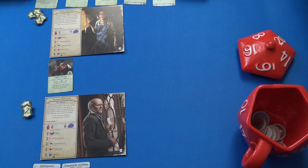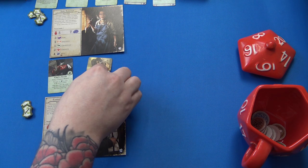Once per round, when an investigator in any space suffers any amount of damage or horror, you may discard one focus token to prevent that damage or horror. This guy is going to try to get as much focus as possible. Zoe's Cross: after you become engaged with a monster, you may deal one damage to this item to test Will — dealing damage to that monster equal to the test result. Really good. Chef's Knife gives plus two Strength as part of an attack action.